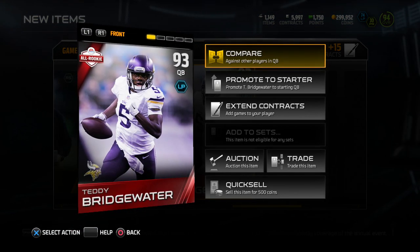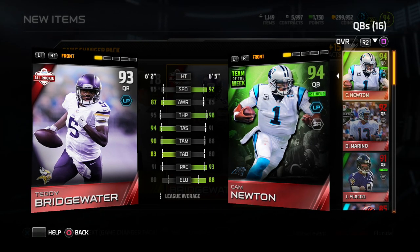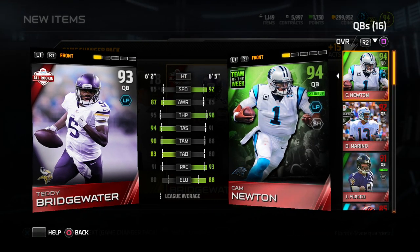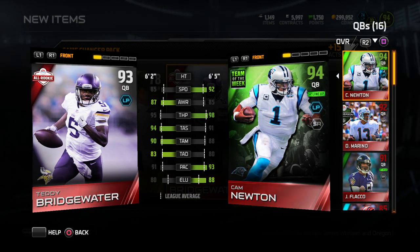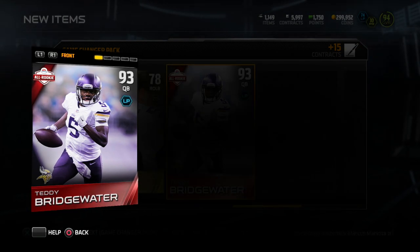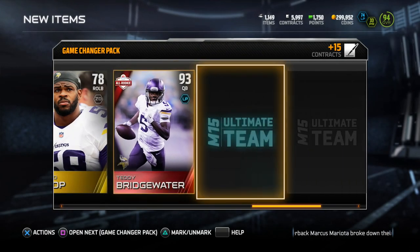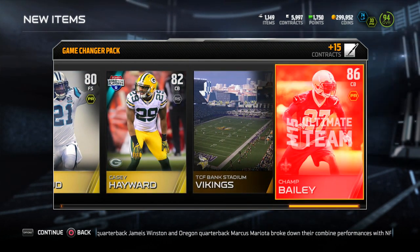We get a Teddy Bridgewater. I like this — let's compare him to Cam Newton. Better stats than Cam Newton! Oh, 85 speed though. And 95 throw power — I love having high throw power. I might have to give him a run and do a player review for you guys. That's actually not a bad pull.